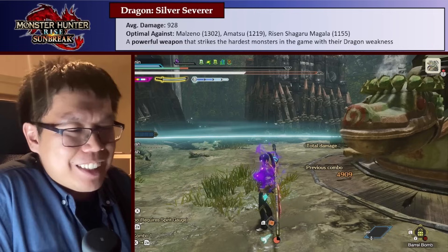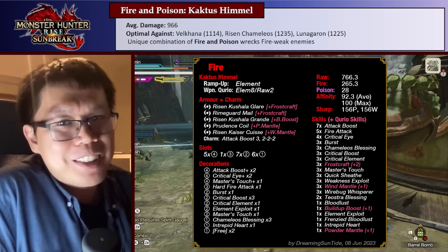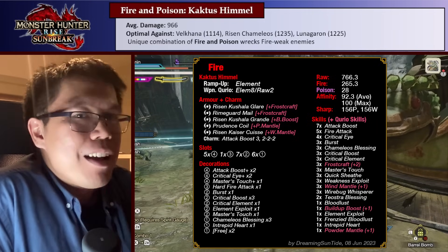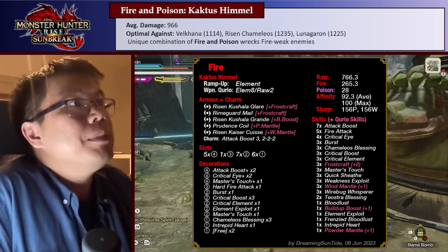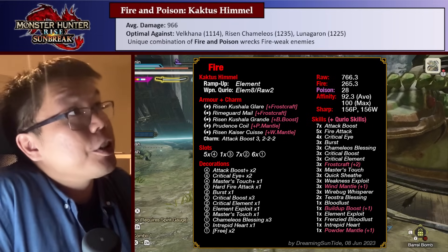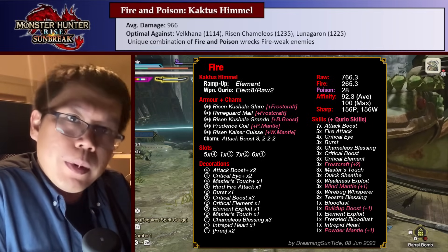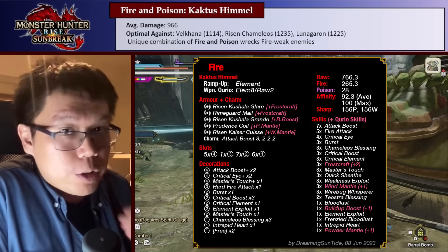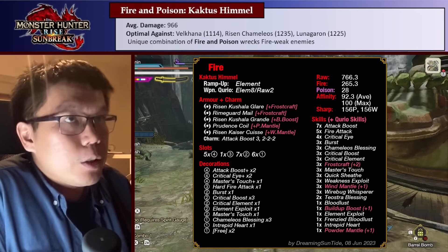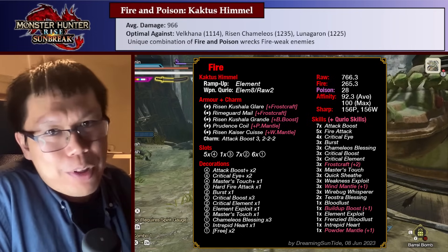Number two is the Cactus Himmel, the Flaming Espenas longsword, which is really interesting because it is both an elemental longsword and also a status longsword — it has both Element and Status, which is a great combination. Because of that, it has really, really high average damage for an elemental weapon, just because its poison is so good and it's great against a lot of really strong fire-weak monsters — things like Valkana, Risen Camellios, and Lunar Garan. That unique combination of fire and poison wrecks fire-weak enemies. And because it's a poison weapon, it can use Build-Up Boost, which boosts damage for status when you inflict status on enemies — going to be every third hit with this weapon. The Cactus Himmel does massive damage in terms of raw, poison, and status. That sort of triple threat is what makes it so, so good.